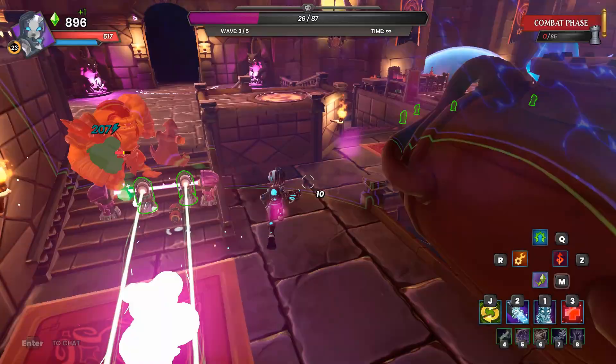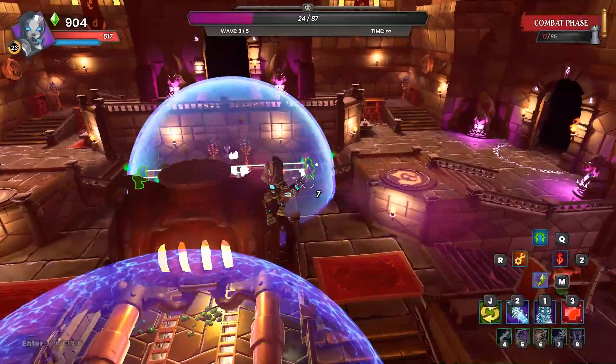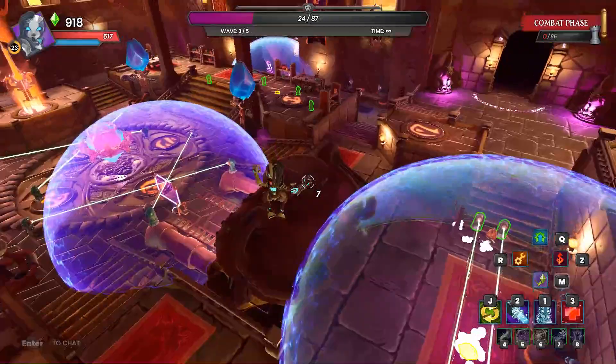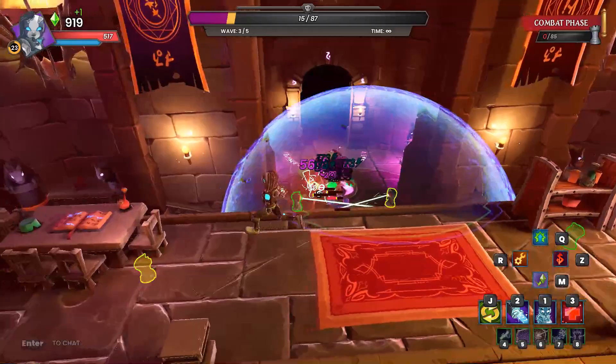I have to be careful with the timing on it too, because if I drop the decoy when he's up in the air he's just going to shoot fireballs at it. Ideally I want to drop it when he's either about to come down or on the ground. It's going to be a little sketchy, that much I know for sure. Even with an upgraded weapon, the amount of damage output I do to the Demon Lord is not going to be impressive.